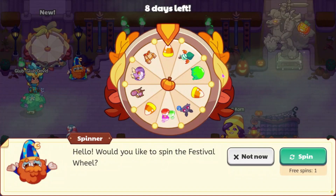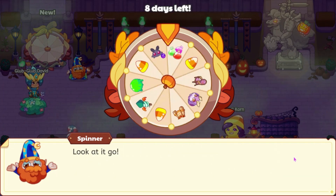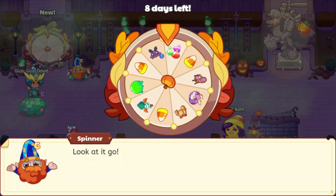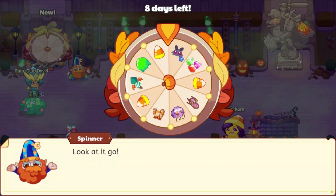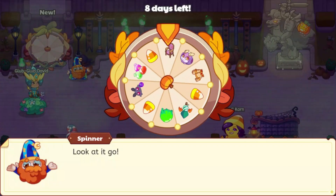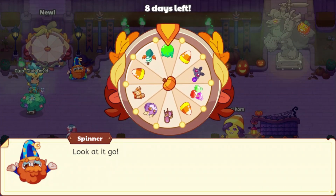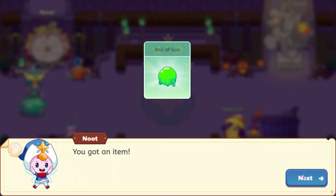Let's go ahead and check out the wheel. This does look pretty cool. There's one new thing here, and this wheel is going to be around for eight days. I guess we're going to get alternating ones, like we did inside of Starlight Festival. It looks like we're going to get Slime - not a great reward.